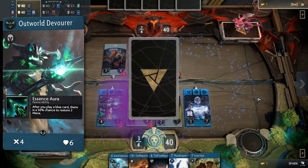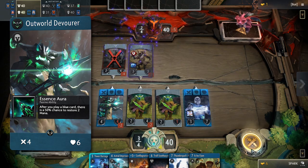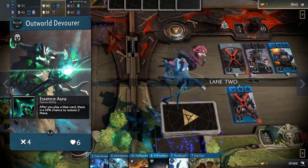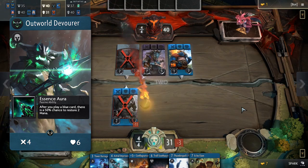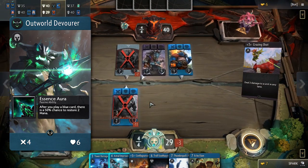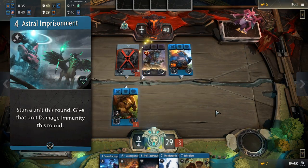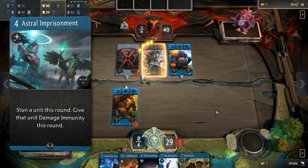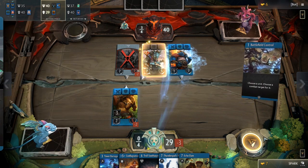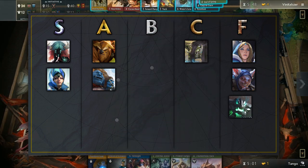Outworld Devourer has decent stats. While 4 attack can kill melee creeps with 1 hit, that's all that Outworld has going for him. The passive, that gives you a 50% chance of restoring 2 mana, doesn't cut it, as 6 health means it's not staying alive long enough to get significant use out of it. The signature card also falls flat — 4 mana to stun and give damage immunity to a unit is not worth it. A lackluster hero in both Dota and Artifact, Outworld Devourer belongs in the F tier.